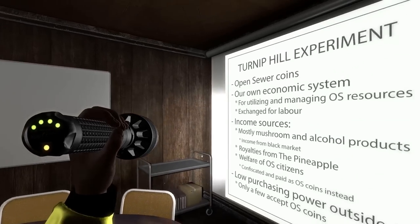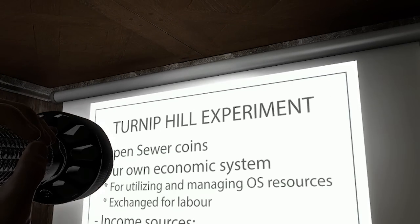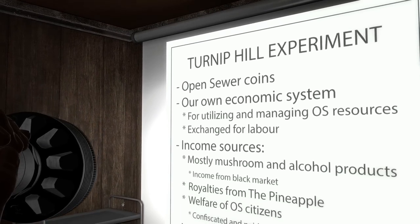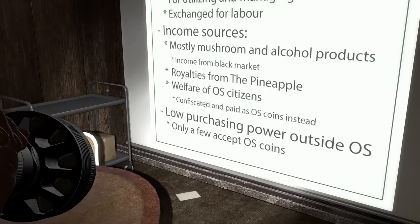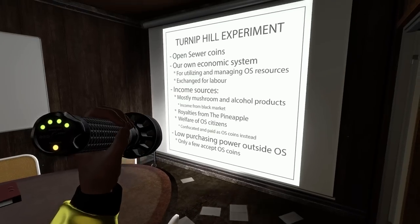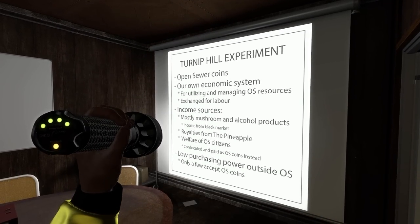Briefing room. What is this? The Turnip Hill Experiment. Open Sewer Coins are the currency in this system — it's its own economic system, but it has a low purchasing power outside of Open Sewer. Open Sewer is where we are, but they've called it the Turnip Hill Experiment.